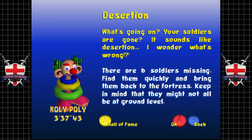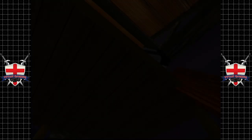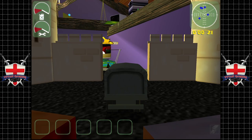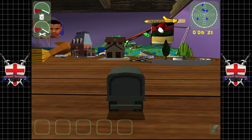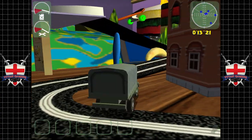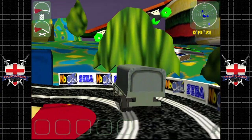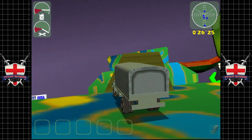Desertation — I like this level. 'Your soldiers are gone — what is wrong? There are six soldiers missing, find them quickly and bring them back to the fortress. Keep in mind that they might not all be at ground level.' This level fakes you out — there are six soldiers but we can only hold five of them at once in our truck. So we want to go get the boys furthest away first. There's one right at the start but we're going to leave him for last — if you pick him up first you've blown the time.